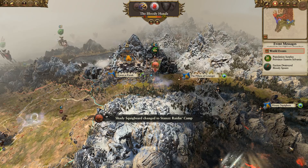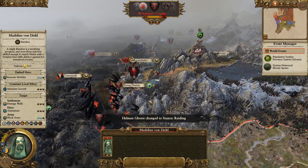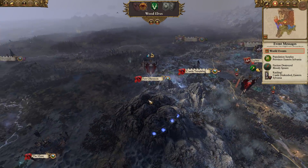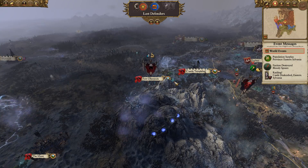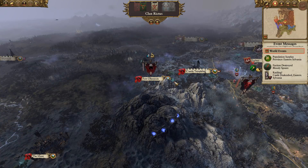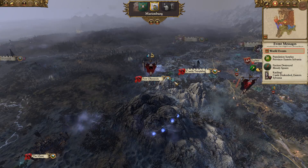We might be able to help out, get Aiden in there to start assaulting. They're raiding Castle Drakkenhoff, are they? I don't think they've been recruiting units, but I think we can deal with them, I think we'll be alright.